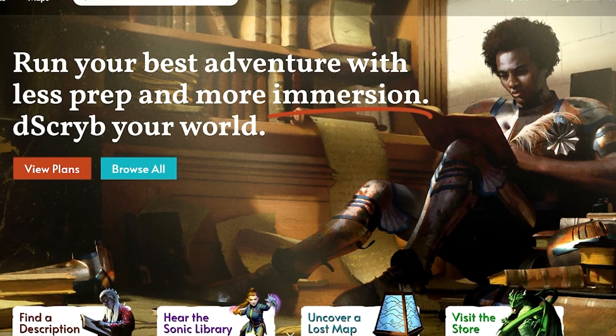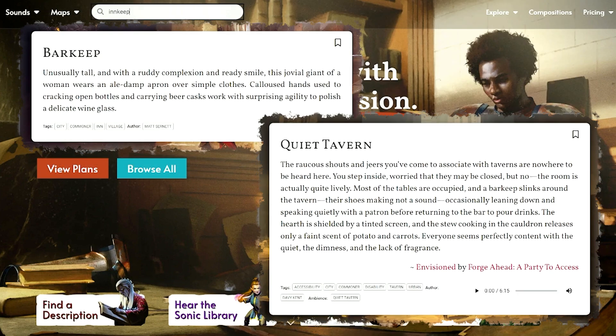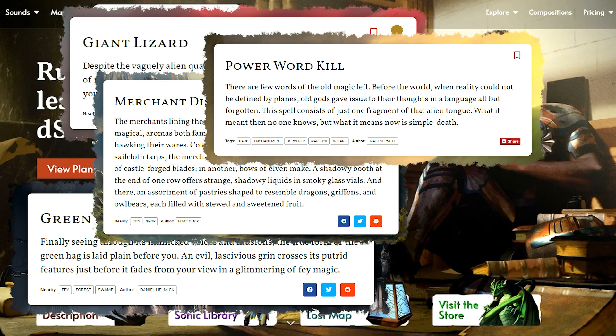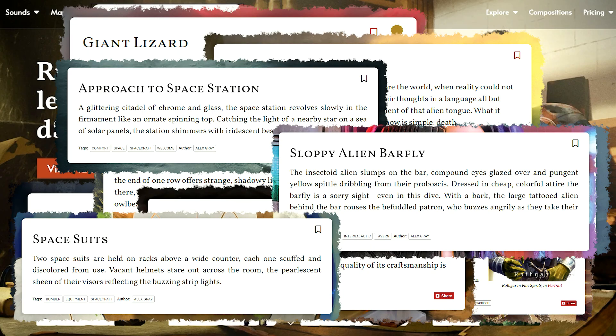Frankly, the power of narrative descriptions in combat and in role-playing games in general is why I constantly recommend Describe to folks. I get that not everyone can be as eloquent as their favorite author or professional game master, and that's where Describe comes in. They have an easy-to-use search interface where you can just type in the thing you need a description for, and then finely crafted boxed text comes up that you can either read directly to your players or paraphrase. We're talking monsters, places, spells, characters, and more. Not only does Describe have descriptions for the fantasy genre, but they have sci-fi descriptions as well.